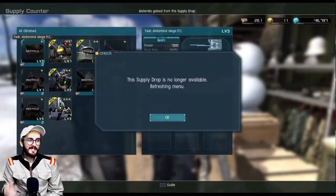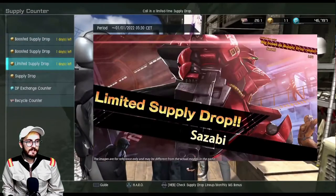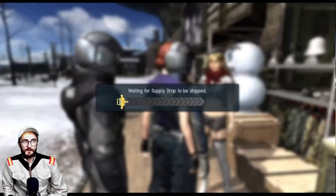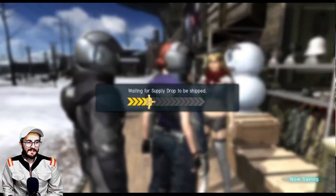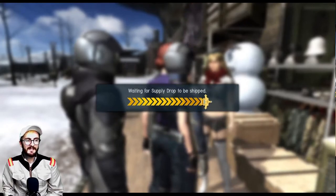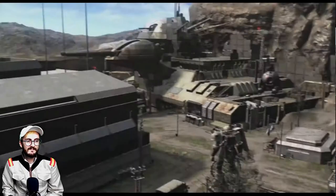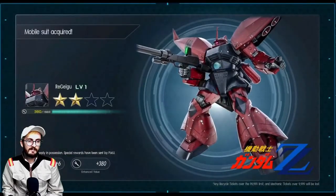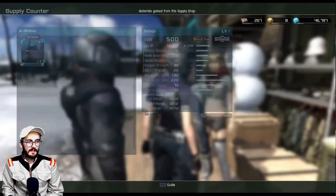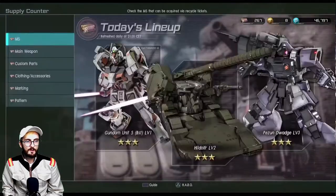Should I chance my luck? Let's chance our luck for the Sazabi — just one spin. Come on, give me the Sazabi. I'll just skip through it. We got some stuff but I've already got it — no Sazabi. That's fair enough. Recycle counter.